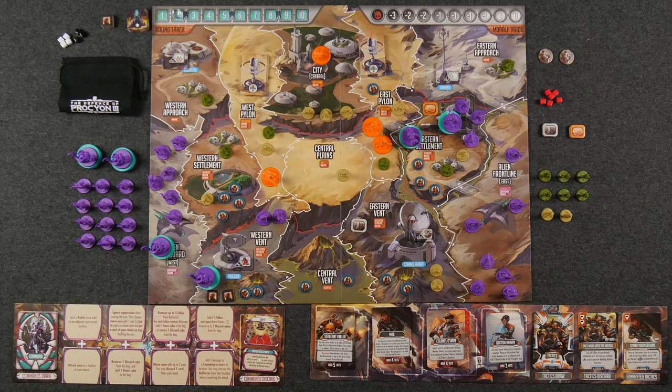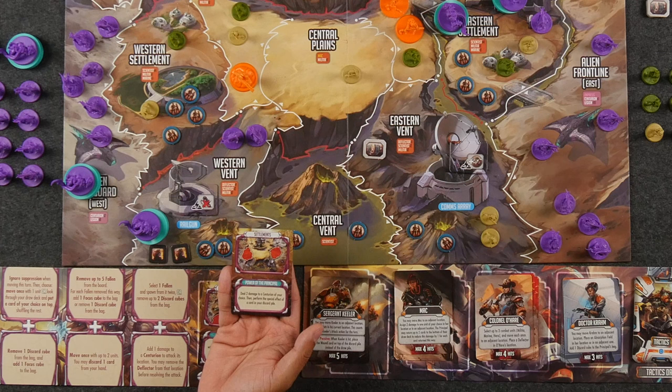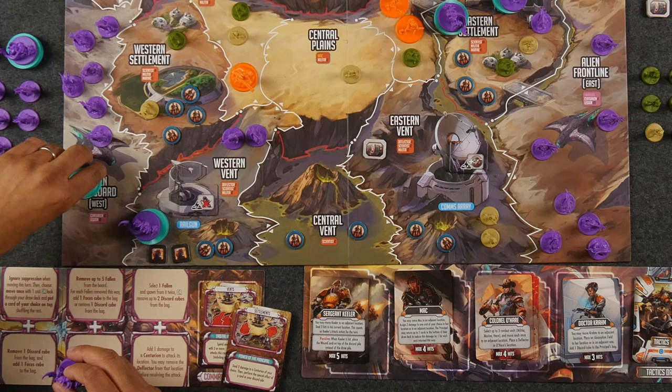Normally I would have three actions, but unfortunately because of the way the expedition player played, they forced me to discard two cards, so now I'll have two in my hand, meaning I can take a maximum of two total actions during this turn. The first one I'm going to play is this card and I'm going to use it for the bottom portion here. This says deal two damage to a centurion of my choice, then perform the special effect of a card in my discard pile. So I'm going to deal two damage to this one - the one that's kind of just hanging out here. Then I'm going to thumb through my discard pile.